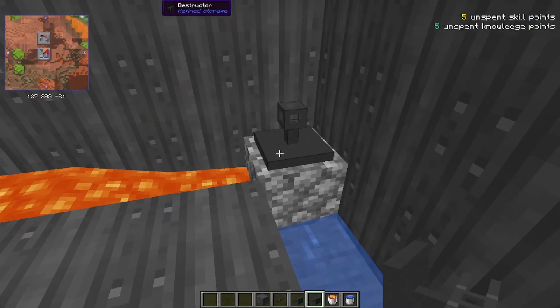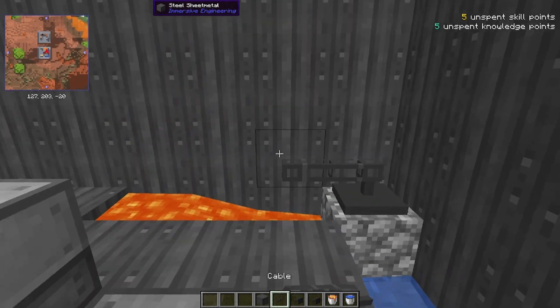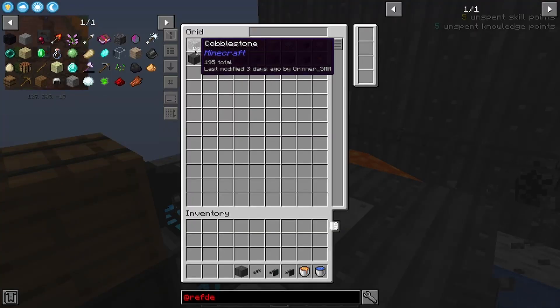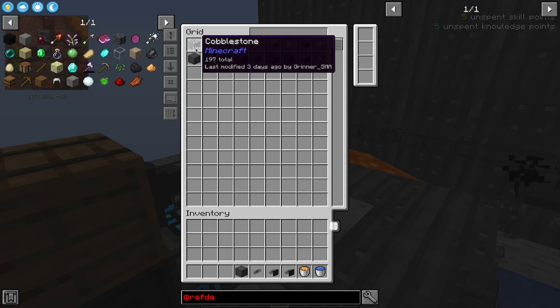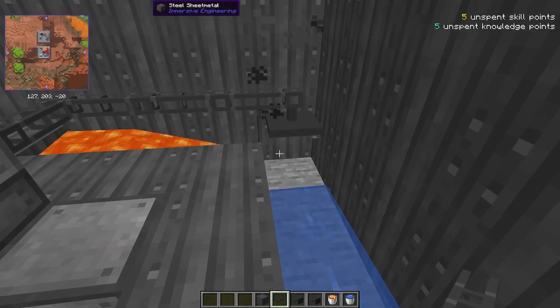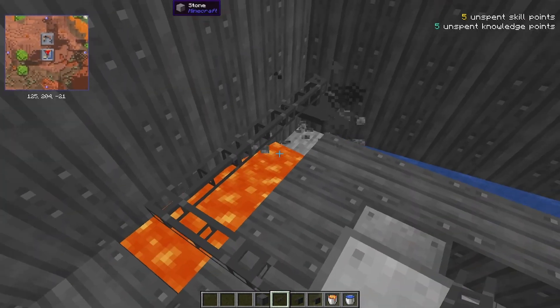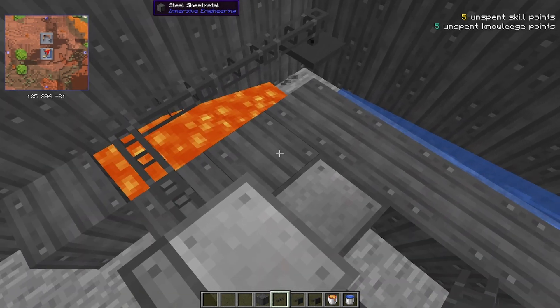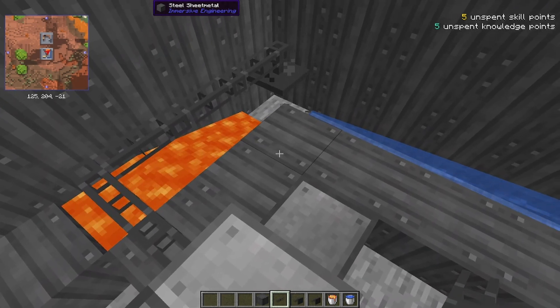The destructors will destroy whatever block is placed in front of them, and we will start inputting them into the Refined Storage system that it's connected to. This can be quite useful for applications such as this or different types of farms, certainly applications where you're placing down a specific type of block in a specific area. Quite useful.